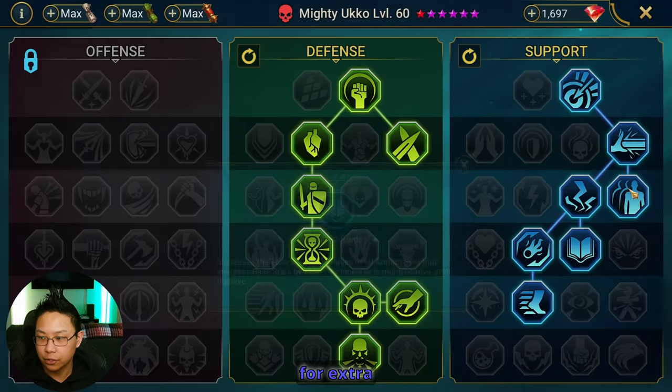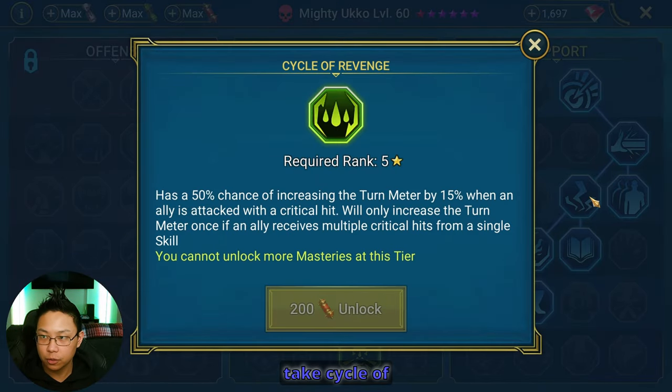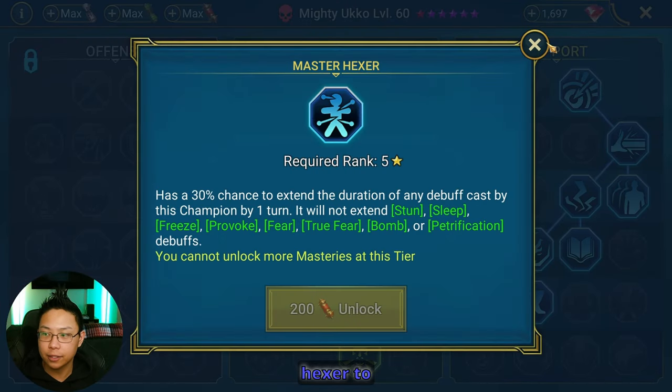If everybody's dead and you want him to go faster, you could also take Cycle of Revenge — a 50% chance of increasing turn meter whenever an ally is hit with a crit. You could also take Sniper, there's nothing wrong with that. Or you could take Master Hexer to extend the debuffs — specifically the decreased attack and the block buffs. It's not going to increase the CC debuffs.